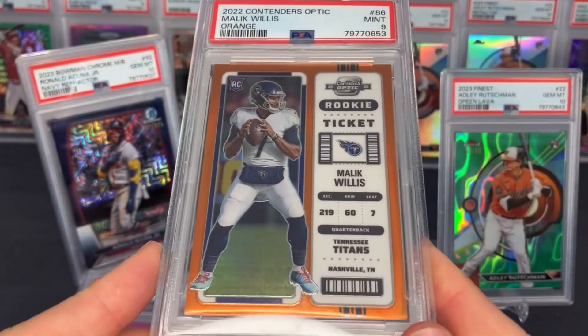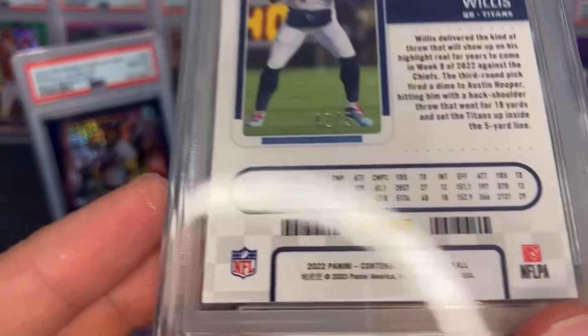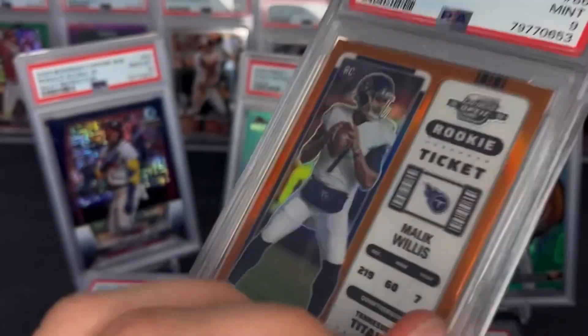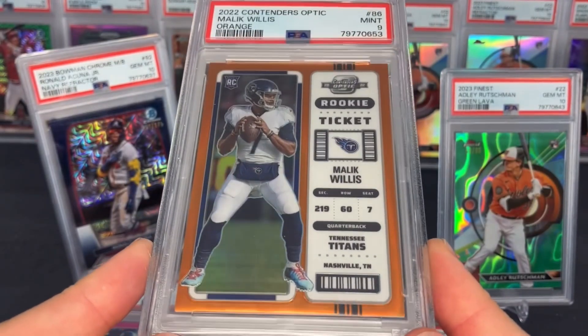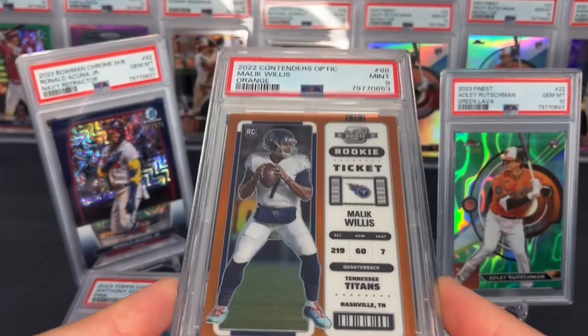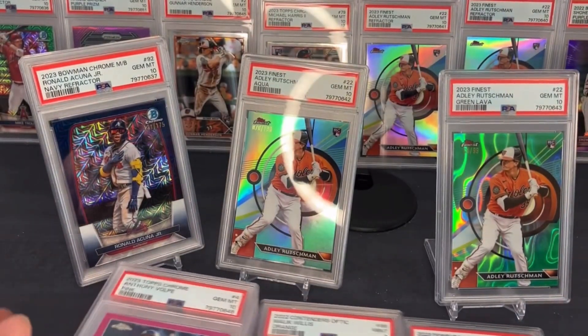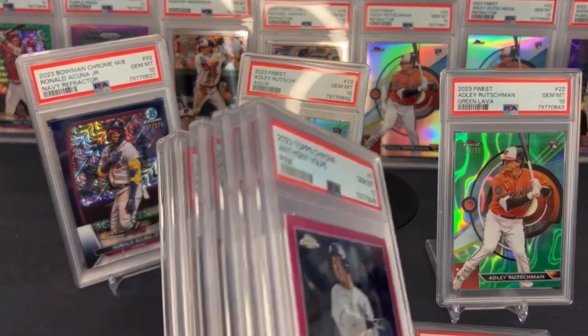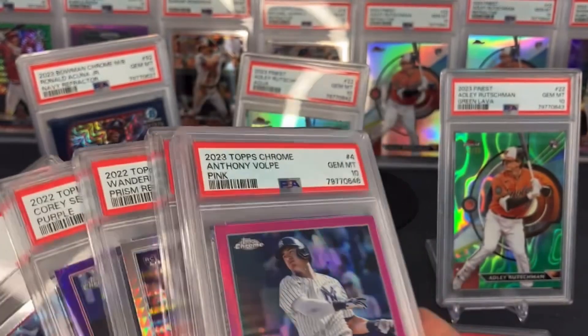Last card — Malik Willis PSA 9. This would have been a nice one to have a 10 on. It's the orange prism numbered to 50 from Contenders. This would have been a huge PSA 10 if Ryan Tannehill isn't playing well and this guy gets to play, but we'll take the PSA 9. We were 17 of 21 — pretty good order overall.